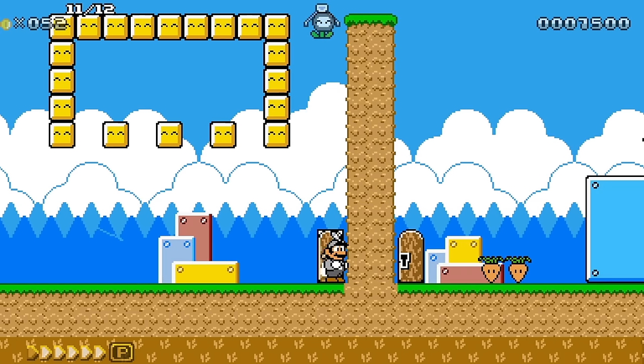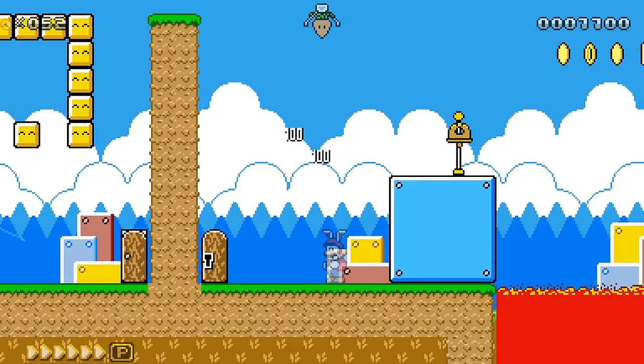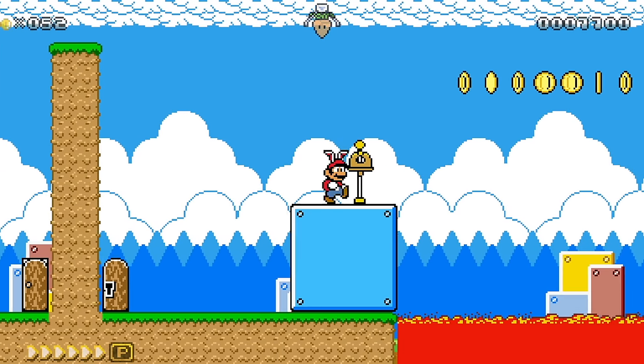We got the key, take the old key, put it in the door, and — Super Carrot, which was already in Mario Land 2.